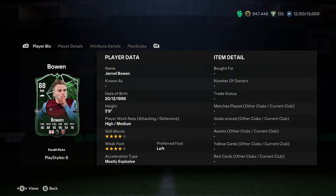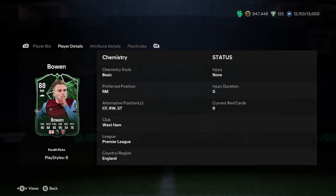He's 5'9", which is an ideal height for a winger. High/medium work rates, 4-star weak foot, 4-star skills, most explosive — all perfect. He is left-footed, so he's not going to be to some people's liking on the right wing. He can play up front for you, but I'd recommend against it; he's probably more suited for being a winger.